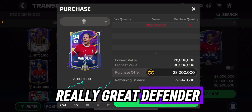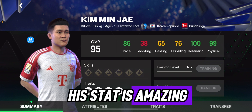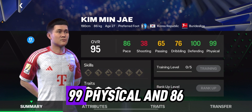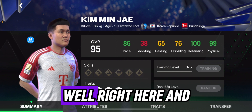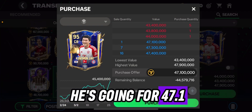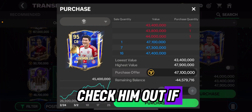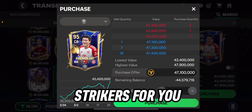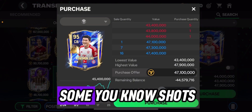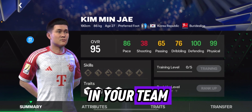We also have 95 Kim Min-jae with amazing stats — 100 defending, 99 physical, and 86 pace. He's going for 47.1 million, and I think the price is worth it. Everything is on point — he's going to stop strikers and block shots, so make sure you get him in your team.